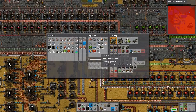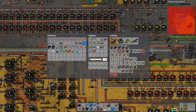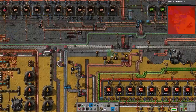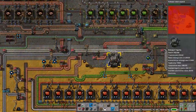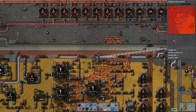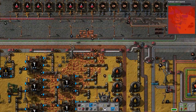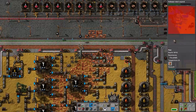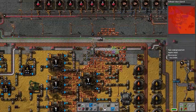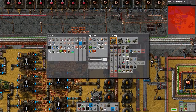I just realized that a rocket control unit is functionally a green circuit, a red circuit, and a blue circuit. There's a speed module one which is just green and red, and then you mix that with a blue to make the final one. So now that we're producing sulfuric acid, I was trying to produce rocket control units about 45 minutes ago.